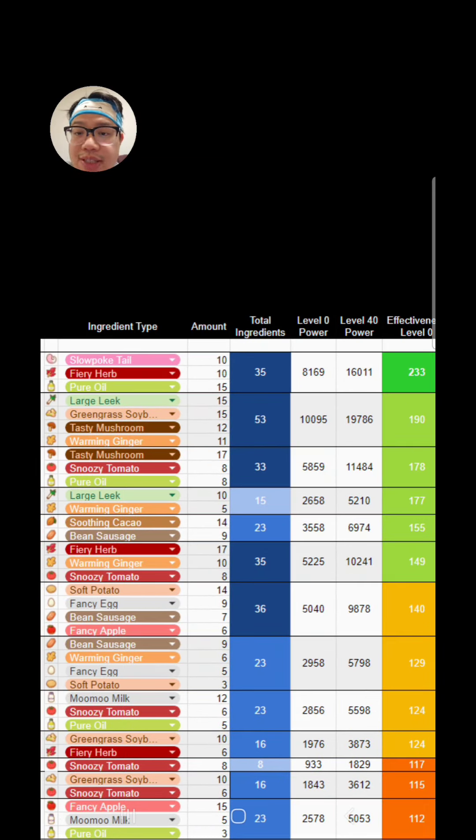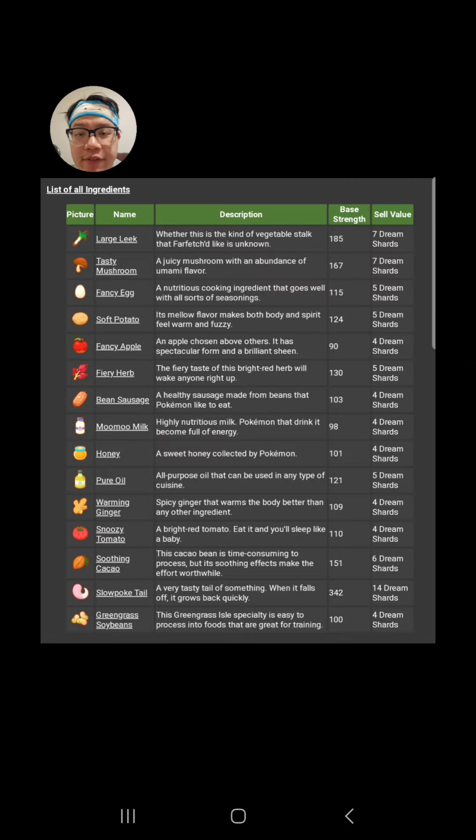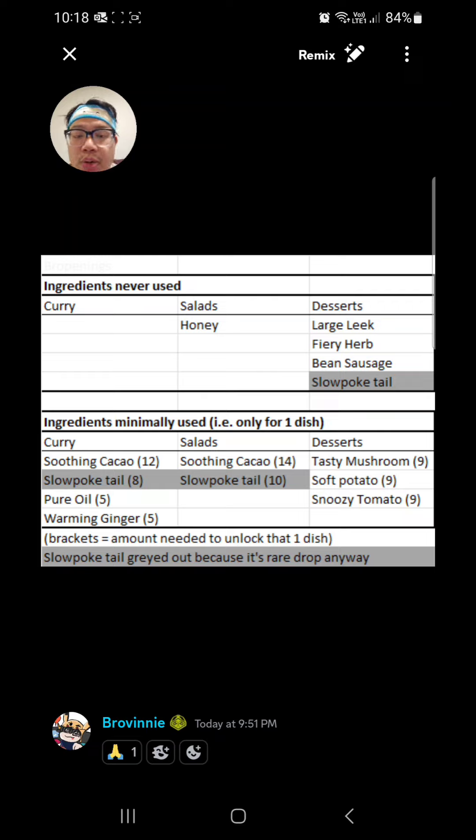At base level, if this is your first time cooking a slowpoke tail dish, you will get 8,000 strength for 35 ingredients. Typically you would expect approximately 100 strength per ingredient, so this is quite a lot higher than that. For the advanced players who want to know how much each ingredient contributes at base strength: here is a chart pulled from Serebii.net — shout out to Serebii. Slowpoke tail gives 342 points per tail added to the dish. So it's a top tier item, but it's a rare drop. For now, just ignore the fact that slowpoke tail appears on these lists — it doesn't mean too much. You should actually farm for them even though they are on this list.